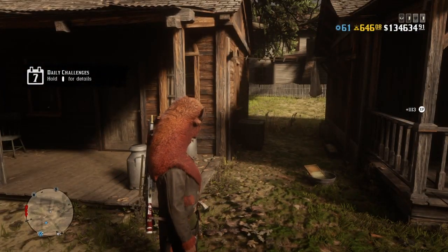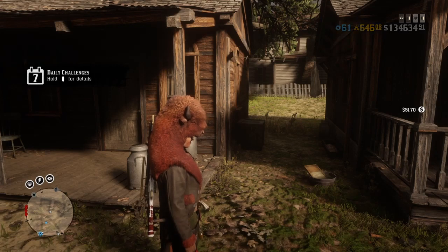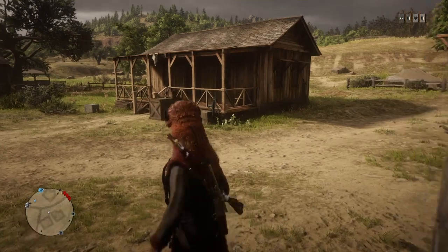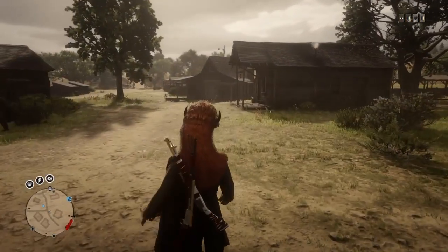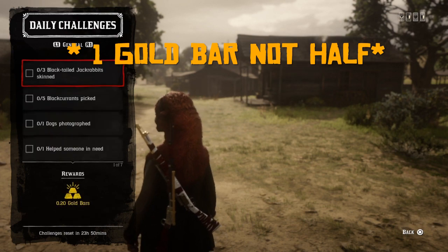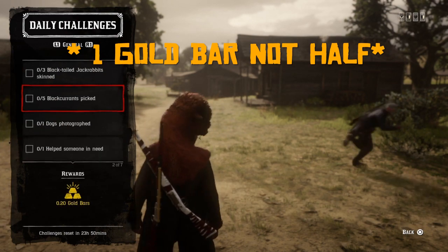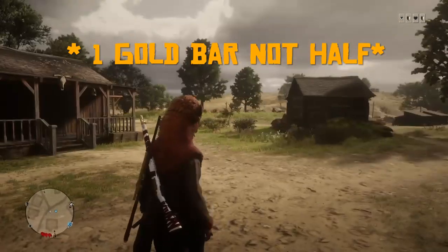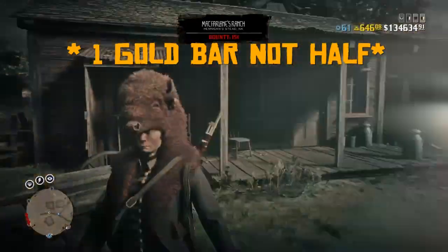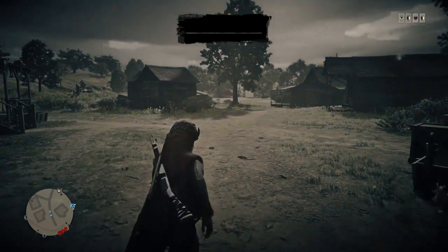0.8 gold nuggets — wait, that doesn't make sense. 0.8 — which is 80 gold nuggets! There you go, that's insane, that's almost like half a gold bar. Even the dogs in my background are ecstatic about it.